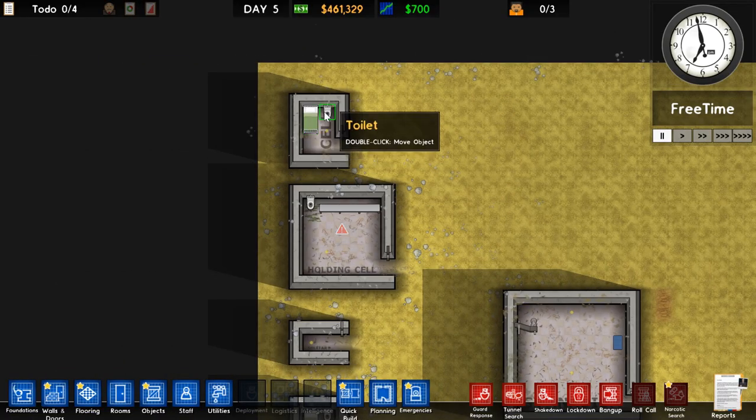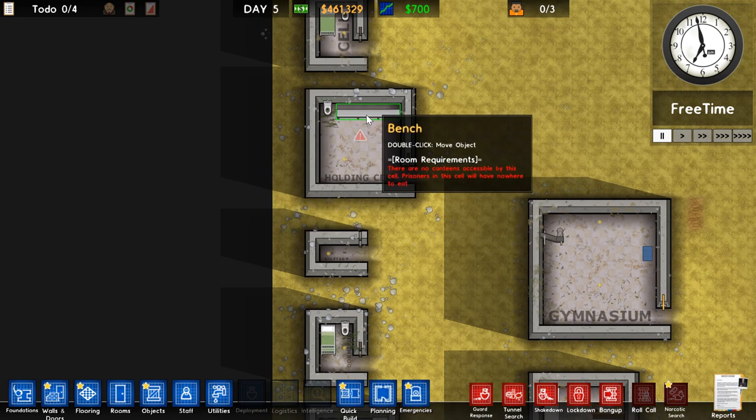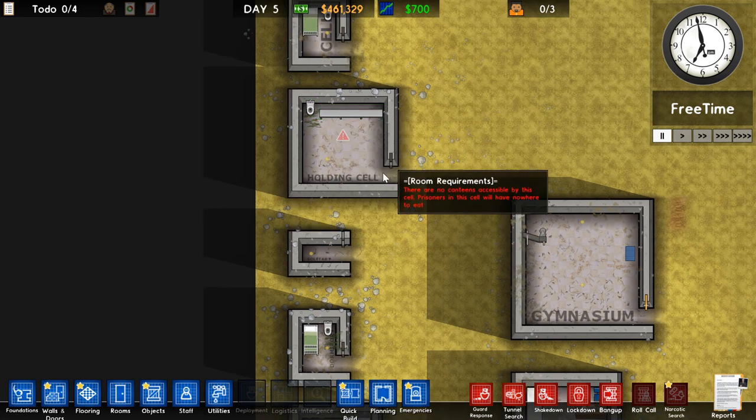Room 1: The Cell. All you need is a bed and a toilet, and it needs to be 2x3. Second room: the Holding Cell. All you need is a toilet and a bench. It also needs to be at least 5x5.